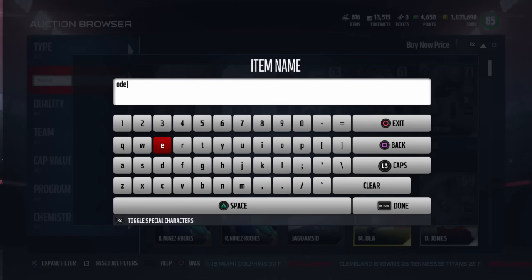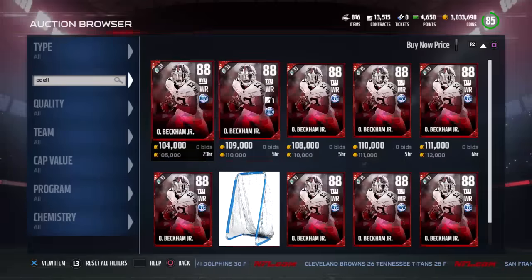The card in packs is Odell Beckham. Not sure if there's going to be one on the auction block - doesn't look like it.